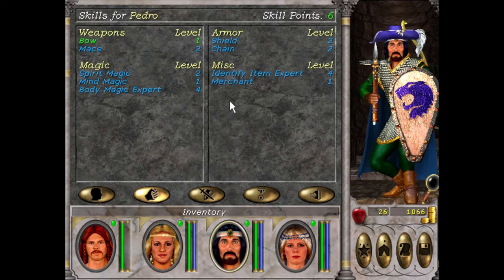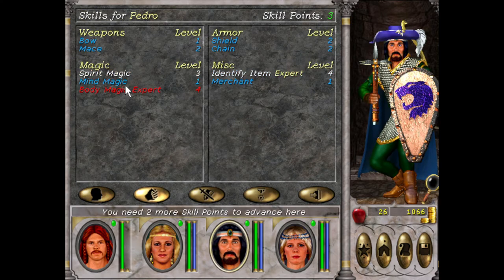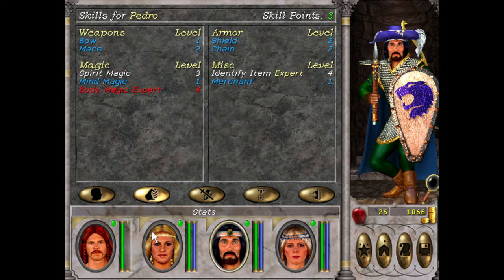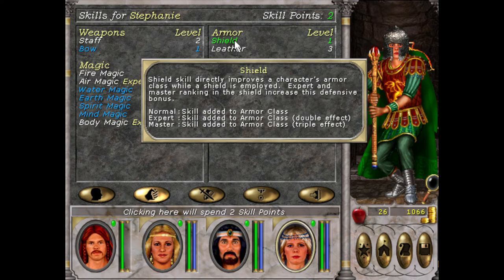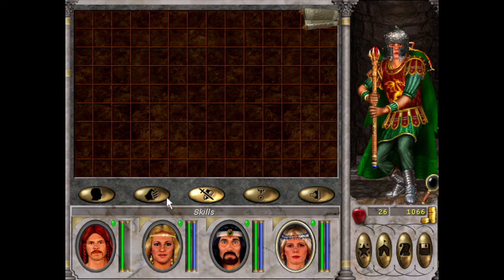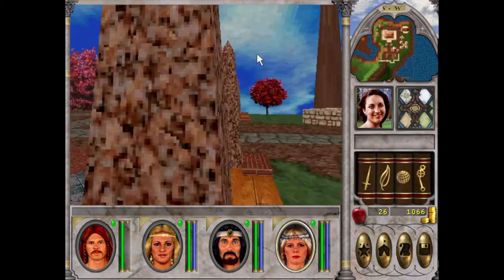Pedro, what about you? Oh, expert is attack damage. I kind of want to get spirit up because I think bless at expert does the whole party instead of individually — and it gets annoying. So we'll save for that. Steph, what about you? We'll do fire magic. Oh, I forgot you could do shield — maybe I'll do learn dagger and shield for Steph, give her bow too.